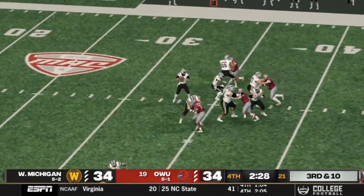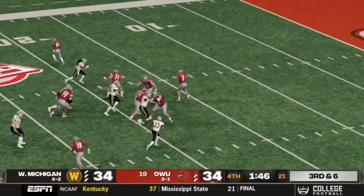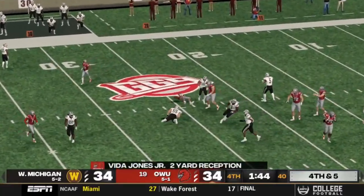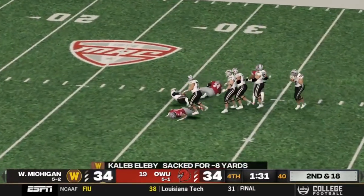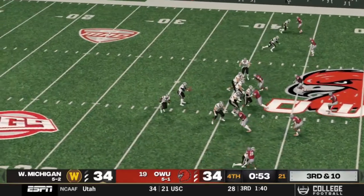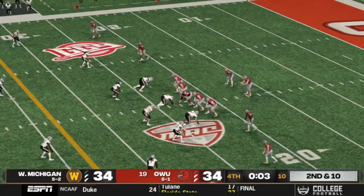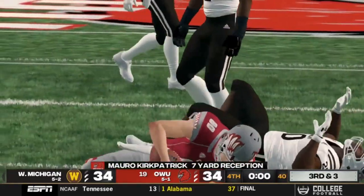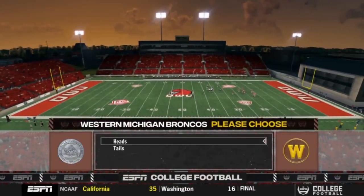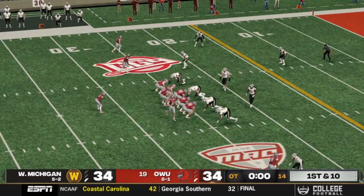Ohio Western's been in a lot of close games in gameplay — they're no strangers to this. They get a fourth down stop, and now it's up to Ohio Western's offense, but they can't get it rolling. A big defensive play there sacking Elevy. Third and ten, Elevy, not a great throw. Ohio Western had a chance but ran one play and decided to grind down the rest of the clock. The all-important coin flip — Western Michigan wins the toss and goes on defense.